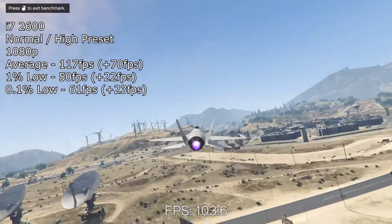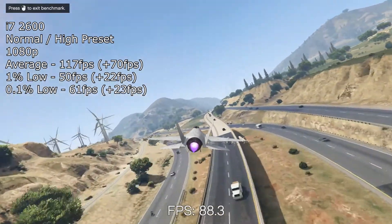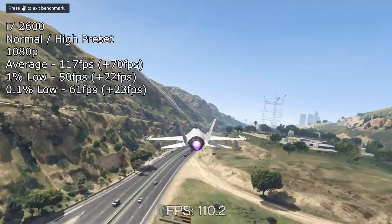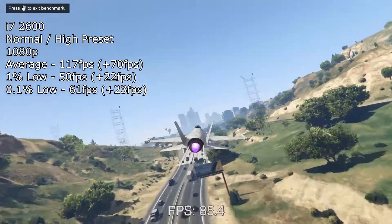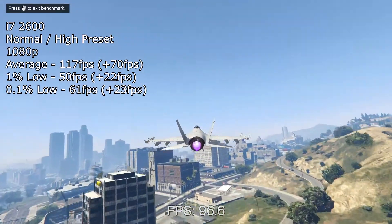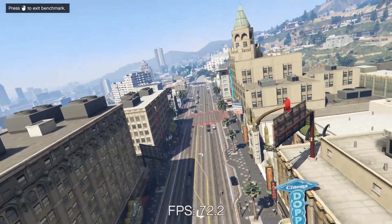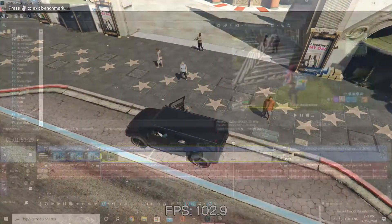With the i7 2600 at the same settings, we saw an increase across the board: an average of 117 FPS, a 1% low of 50 FPS, and a 0.1% low of 36 FPS. That's a 70 FPS increase on the average, a 22 FPS increase on the 1% low, and a 23 FPS increase on the 0.1% low. Especially with this game, we can see the benefits of those extra 4 threads and the slightly higher clock speed.